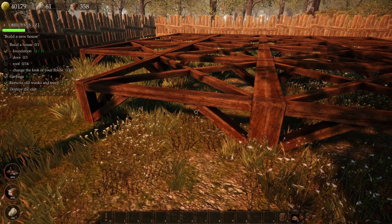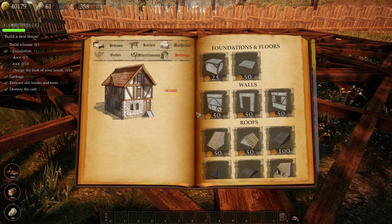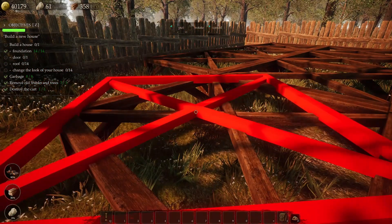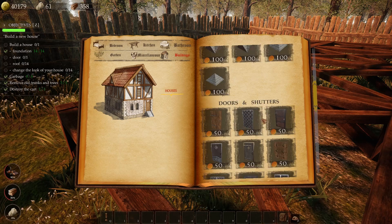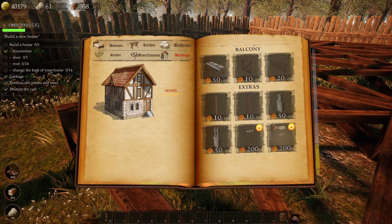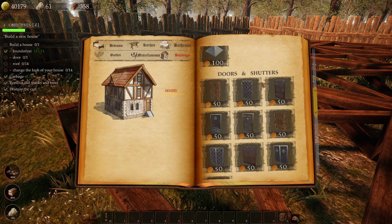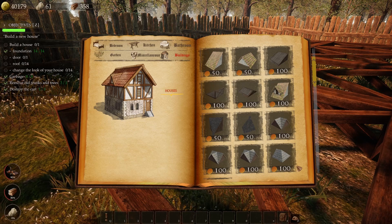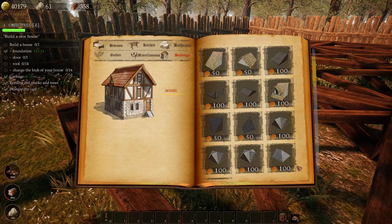Now let's put some flooring in. Let me hit my build button again and we're going to put some flooring in here. I want a floor — it's been a while since I played this. I really like this game — if you just want a chill building game, this might be the one. We need a door and we need a roof and then we have to change the look of the house.